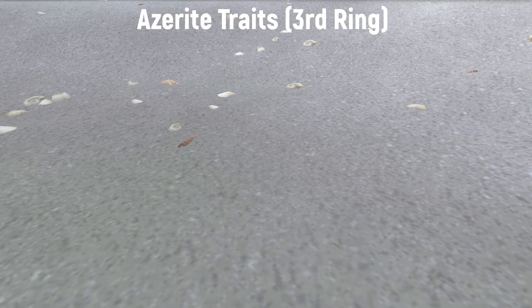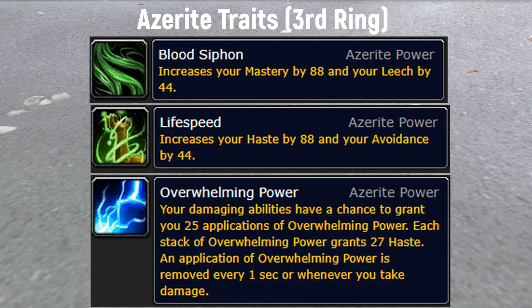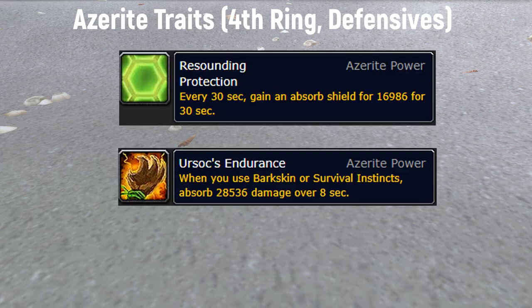For the third ring, my favorite traits to pick are Blood Siphon, Life Speed, or Overwhelming Power. Overwhelming Power procs pretty often and gives a lot of Haste, so it's one of my favorites — basically anything that gives you raw stats is really nice. For the last defensive ring you should aim for either Resounding Protection or Ursoc's Endurance; these two traits are super strong for defensives.